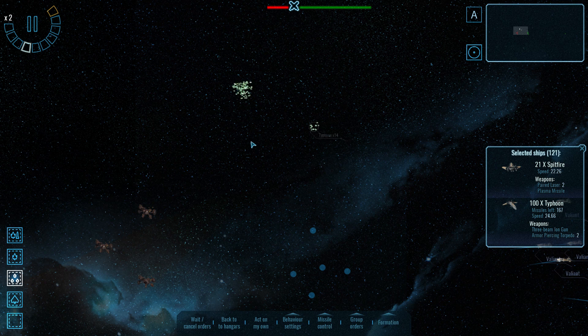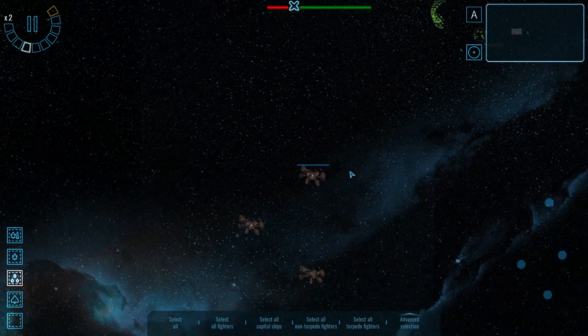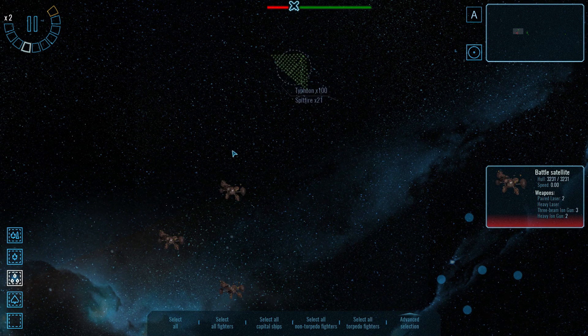We'll go in the hammer formation — it's served us well. I would think all of the enemy's weapons are mounted in turrets on top of the station, so probably no point trying to find an angle outside their firing arcs because they've probably got 360-degree fire.